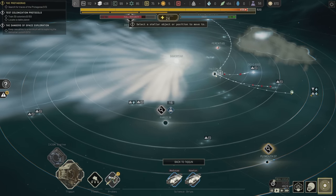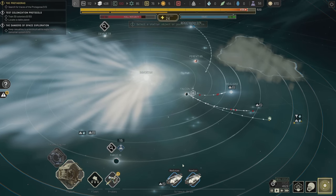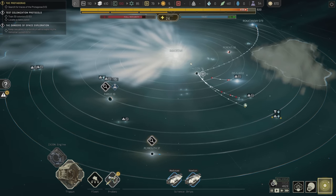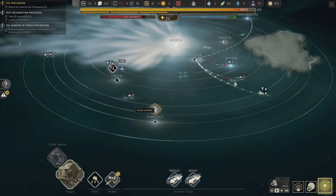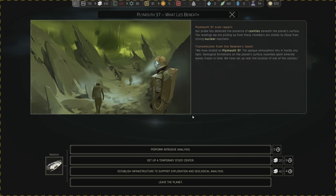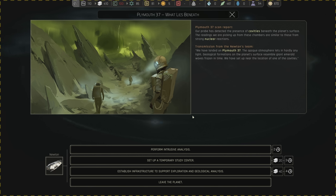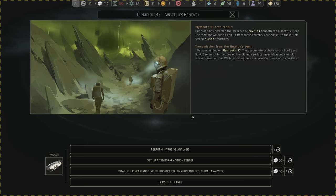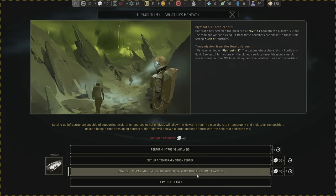Let's just get this over with — we're going to go right back to the Tycoon, send the science team back, see what happens, and then send you over to Fargo. Plymouth 37: our probes detected the presence of cavities beneath the planet's surface. The readings from these chambers are similar to those from strong nuclear reactions. We've landed on Plymouth 37 — the opaque atmosphere lets in hardly any light. Geological formations on the planet's surface resemble giant emerald waves frozen in time.